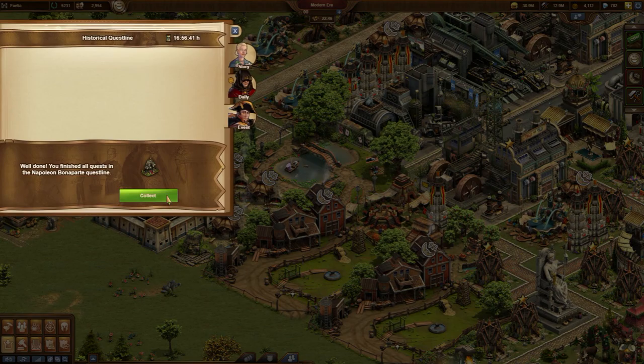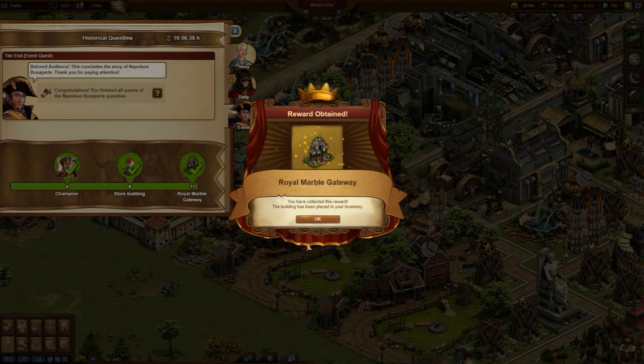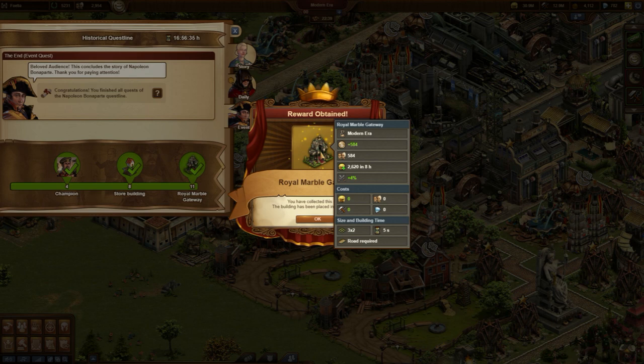For the 8th quest there is another reward: a store building kit. And with the completion of the 11th and final quest, players receive the main reward, the Royal Marble Gateway.